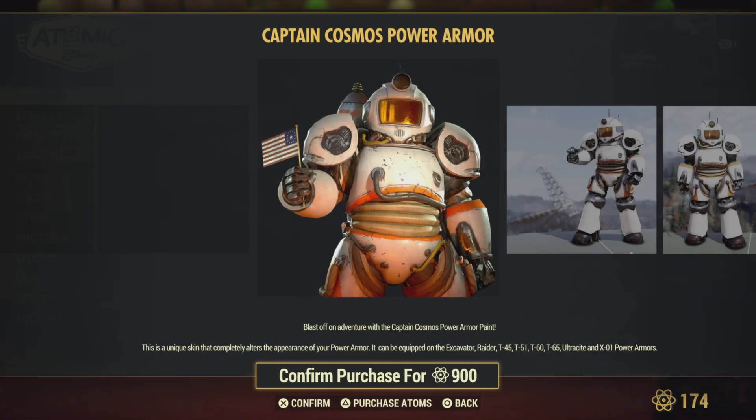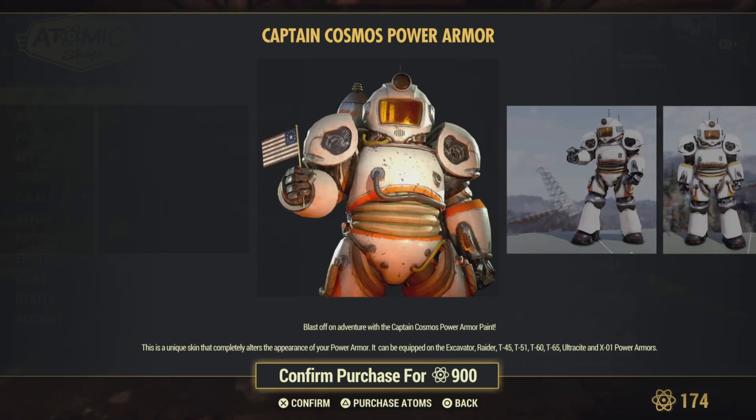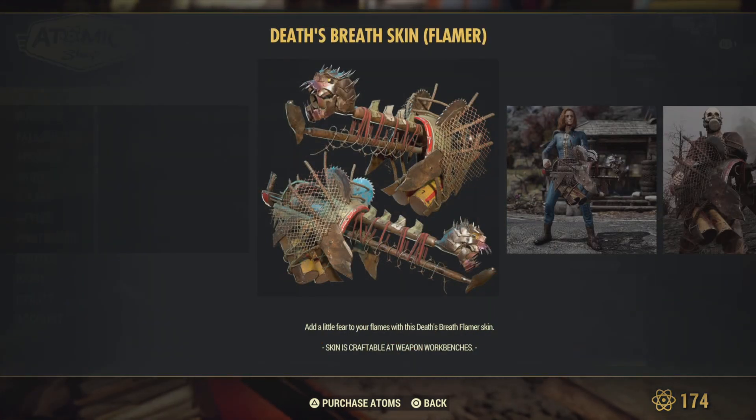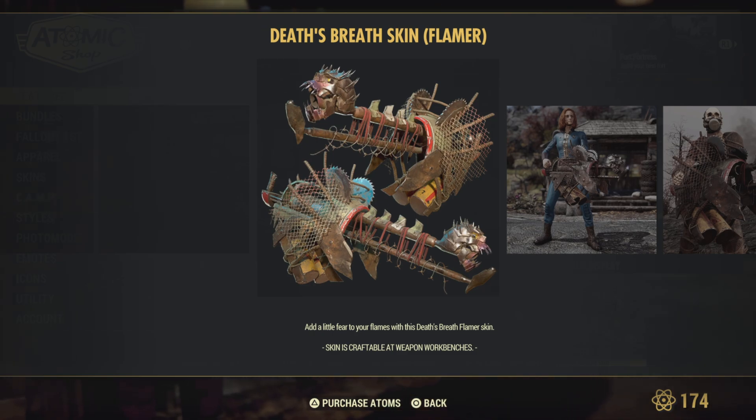Captain Cosmo's Power Armor — not my cup of tea. Death's Breath Skin — I'm going to tell you later to probably not buy this, but I had to buy it to compare it to the Red Reaper skin to make a video. It's basically trash. All they did was take a couple of red straps off the skull that's on the Red Reaper skin. Same damn skin.